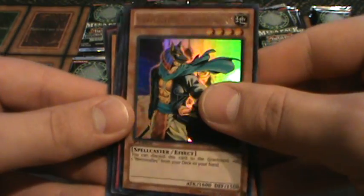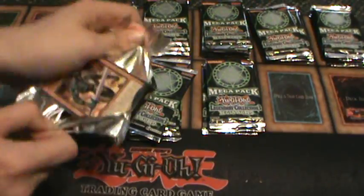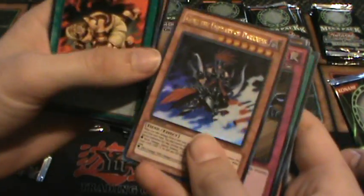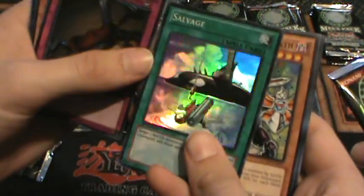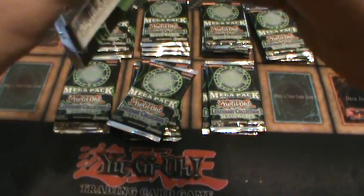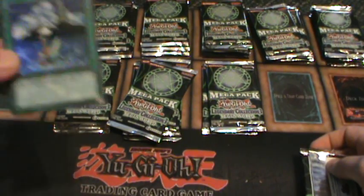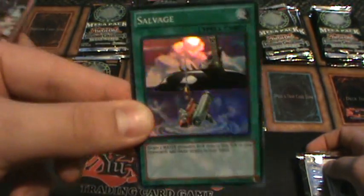Grave Keeper's Commander Ultra Rare. Secret Rare Threatening Roar. Super Rare Double Spell. Dark Greffer. Dark Snake Syndrome Rare. Another Gore's Ultra Rare — back to back. Secret Rare Seven Tools. Super Rare Salvage — I like the Super Rare Salvage, it looks nice. Why don't you hand me that Super Rare Salvage so I can show them? Check that out YouTube — isn't that nice? This is one of my favorites.